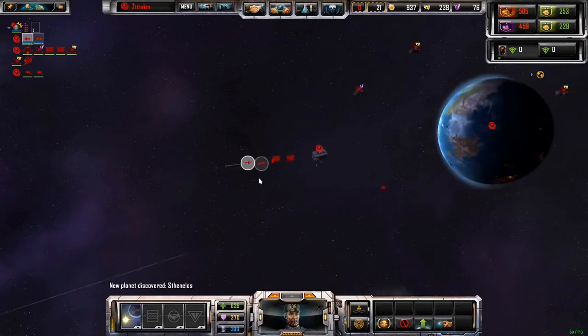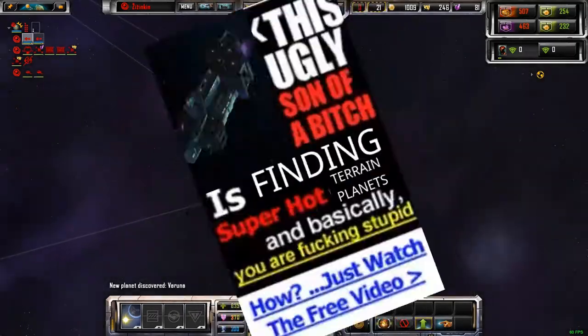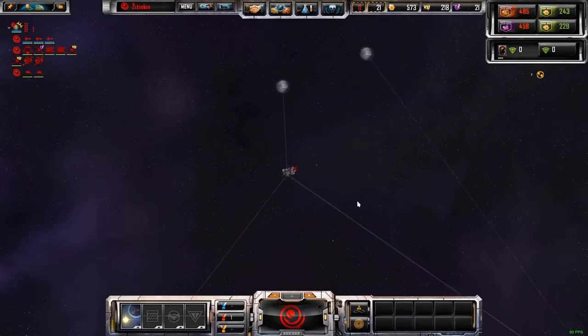Scouts have found a colonizable planet. Alright, that's how this works. Holy shit, those are totally... So basically the way that this game works is, you shoot things. And it's in space.